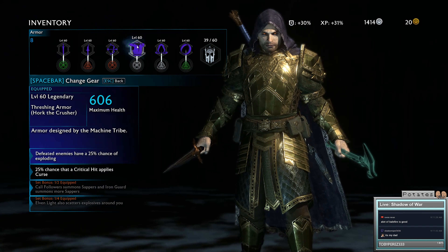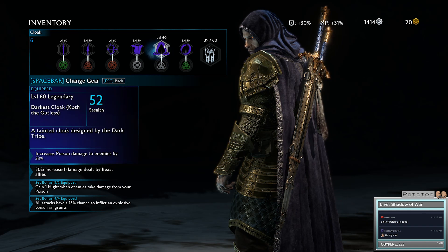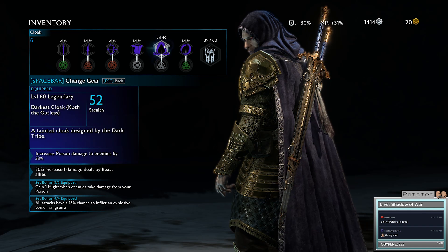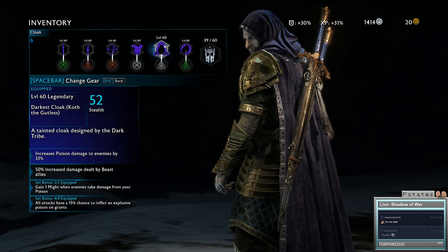We have a way of doing fire and we have a way of doing curse. Then the cloak here increases poison damage by a further 33%, so we have 133% extra poison damage right now.